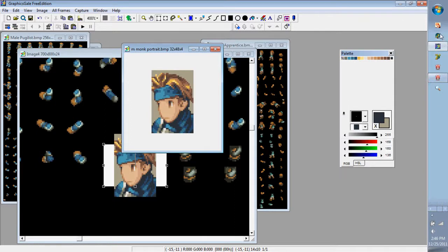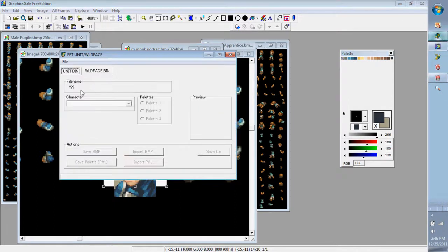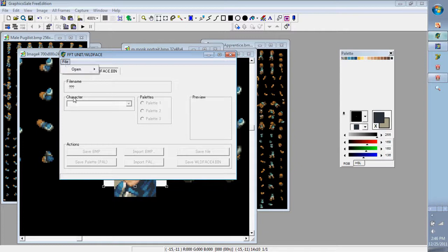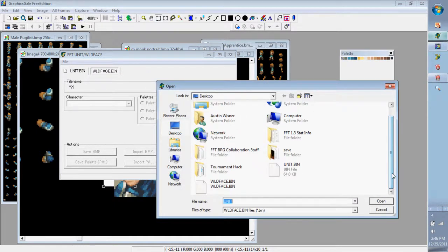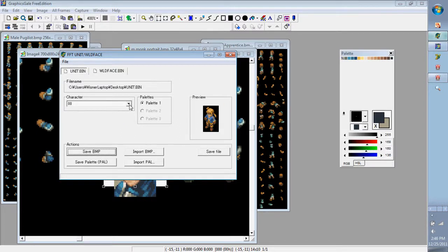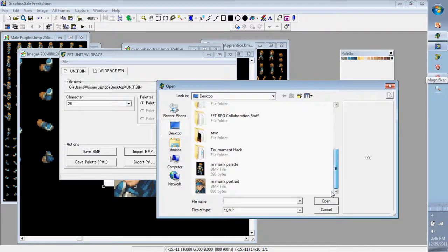Now that these two files are edited, go back to FFT EVGRP. Open the unit.bin and wildface — the vanilla versions. Then go to the ones you edited and replace them using Import. The male monk for the portrait is up here, and for the unit.bin sprite it should be listed similarly. Just import the BMP files.